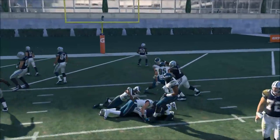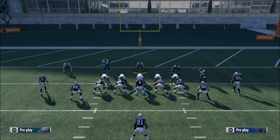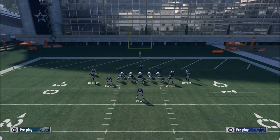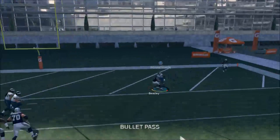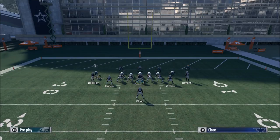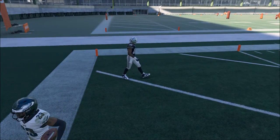So: you see goal line, you audible to Bench, max protect, smart route Dez Bryant, put Cole Beasley on an in route. As soon as Dez cuts to the outside, throw the down-and-away lead pass. It's very simple. If they're smart they'll put guys in flat zones, confident they can lock up the middle. But then Cole Beasley gets a possession catch as soon as he gets out of the clutter. If you put Cole Beasley on a drag, his route pulls the flat zone defender, opening things up.